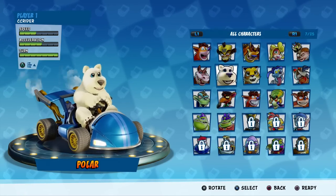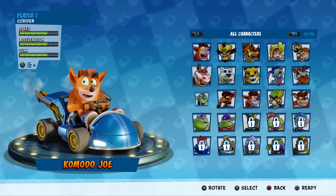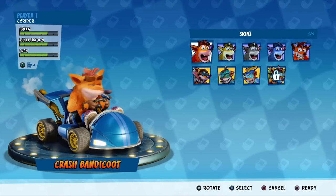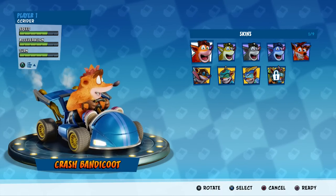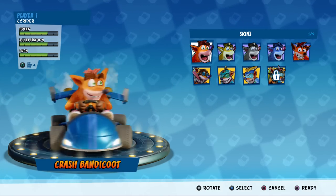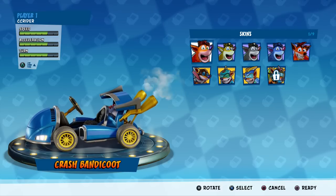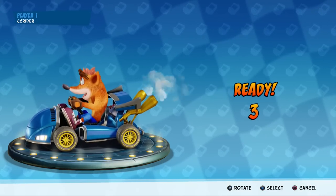I'll have Crash in his Nitro Kart setup. I want to eventually showcase all of the characters but for right now we're just going to focus on Crash, a character we're familiar with. Today is all about the tracks, not exactly about the characters. I have the Nitro Kart cart with the Team Bandicoot two stripes down the middle. Okay, I accidentally chose Polar but we're corrected now — let's get started.